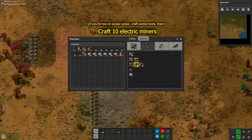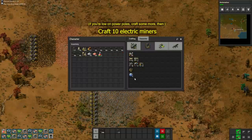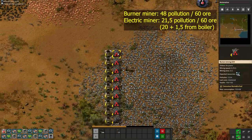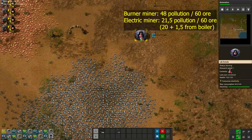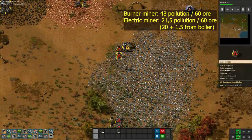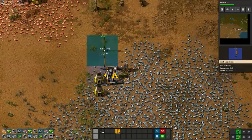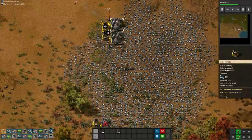It is time to switch to electric miners. Burner miners generate over 2 times more pollution compared to electric miners, even if you take into account the pollution generated by boilers to make power. This is important because we want our pollution cloud to grow as slowly as possible, because once pollution reaches enemy nests, attacks will start. Start by putting 10 electric miners on the iron. For now, each miner outputs directly into a furnace, and each furnace will get 25 coal.